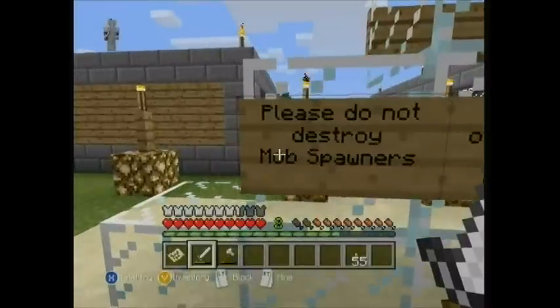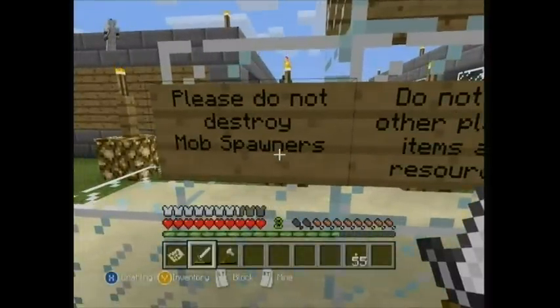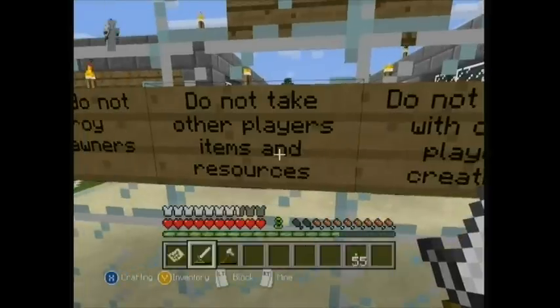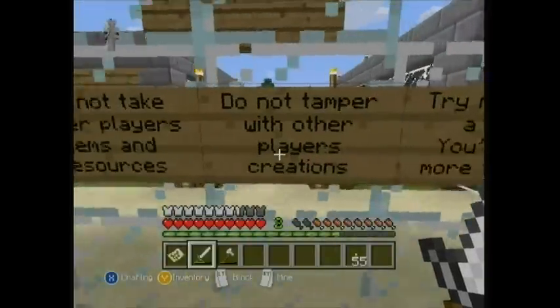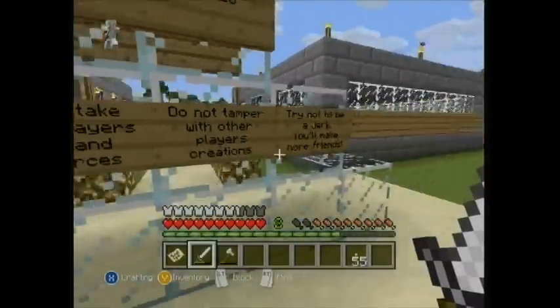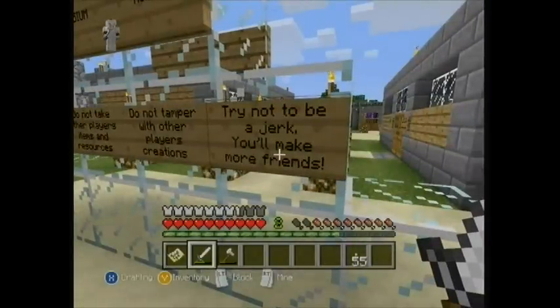Coming in, you've got the Elysium rules for the world you're playing on. Obviously leave the mob spawners because we want to use them for monster hunts and drops. Don't take other players' items and resources - if you see a half-built house, leave it alone. If someone's been building and there's a chest nearby, don't help yourself to the stuff in there. There's plenty of resources to go around, and equally don't blow up people's houses.